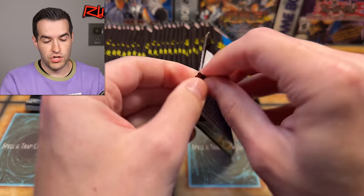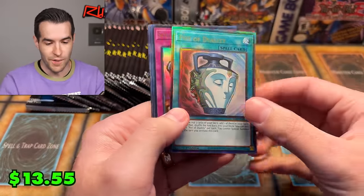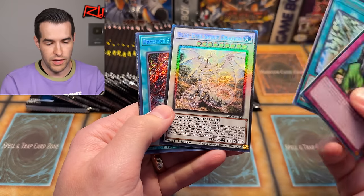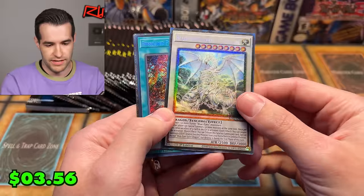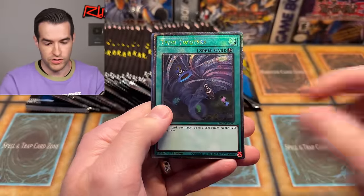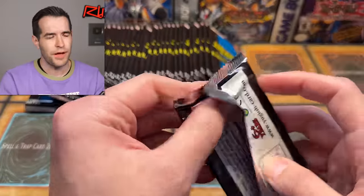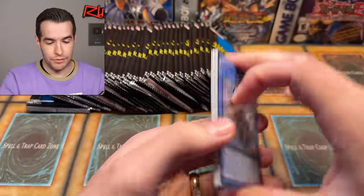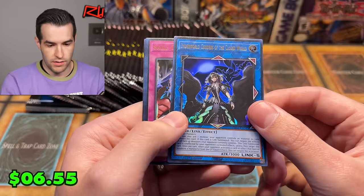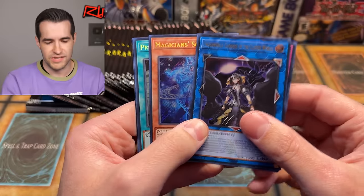Rarity Collection 2 — can we pull something big? Guardian Chimera, we have the Pot of Extravagance Prismatic Ultimate Rare. The ultimate rares look way better in Rarity Collection 2 — they just feel more solid and less like they're going to fall apart. Blue Spirit Dragon — one of my favorite cards in the set. Twin Twisters is a great one as well. That's our first QCR of the opening. I think it was four per box. Crystal Wing Synchro Dragon — and there's a Prismatic Ultimate. Underworld Goddess of the Closed World — that was originally from a set around 2016 to 2018. Magician Souls — seeker rare — is a big one to get reprinted. That's Legendary Duelist Season 3.